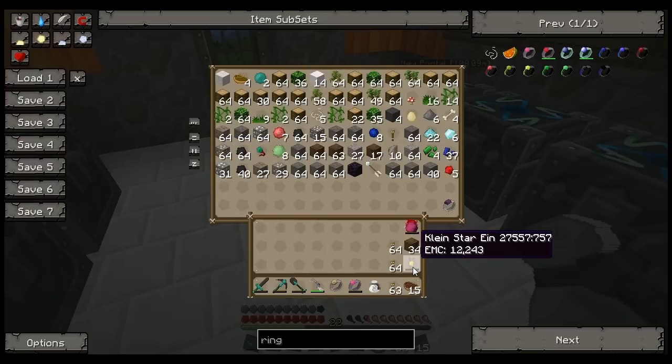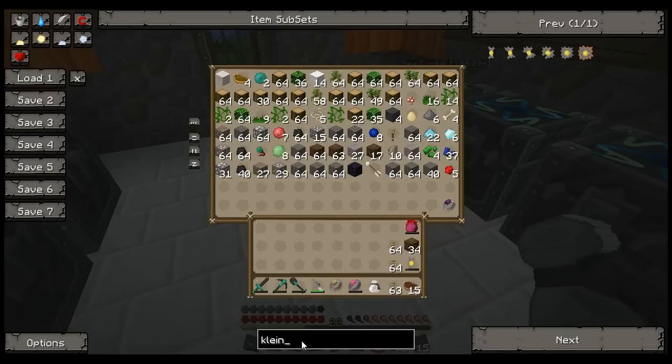Now, as you noticed an episode or two ago, I pretty much had a full Kleinstar — at least the Kleinstar Ein. If we take a look at the Kleinstars once again, there are several levels. The first four are named in German, the last two American, I guess. Kleinstar Ein, Zwei, Drei, and Vier — if you're not familiar, these are German numbers: Ein is one, Zwei is two, Drei is three, Vier is four. Sphere and Omega are just there — I guess they ran out of names.